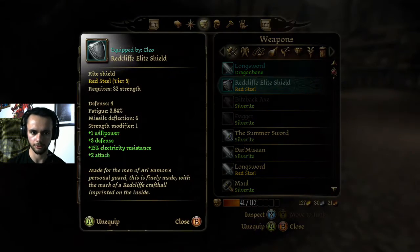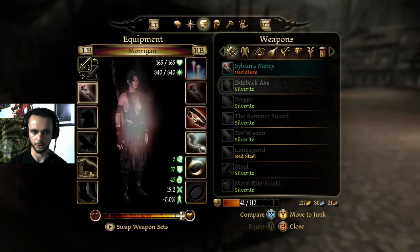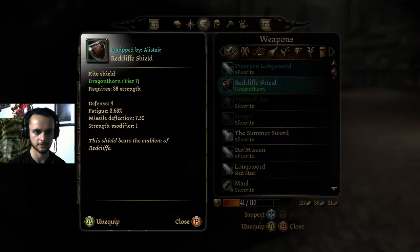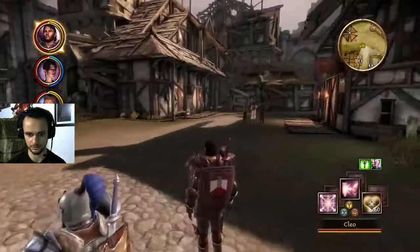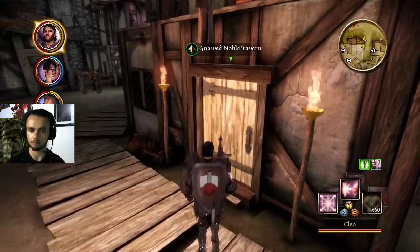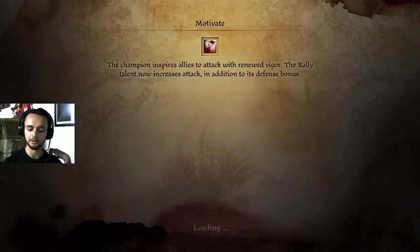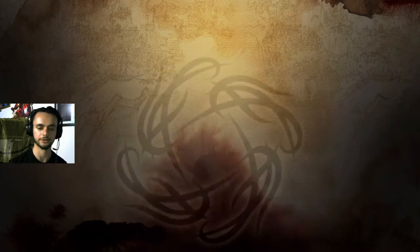The reason I'm still gonna rock out with the red shield is because this is basically eight defense with all the bonuses, and the other is still only four. So it makes more sense to use this shield because it's a really good shield. I believe we can find those nobles in this tavern here, if I'm not mistaken.